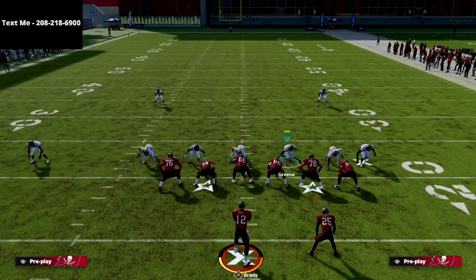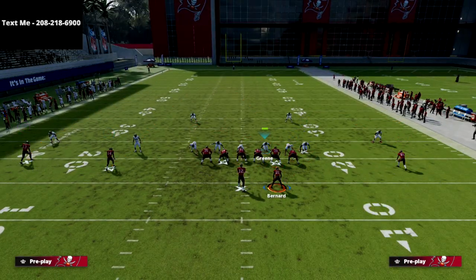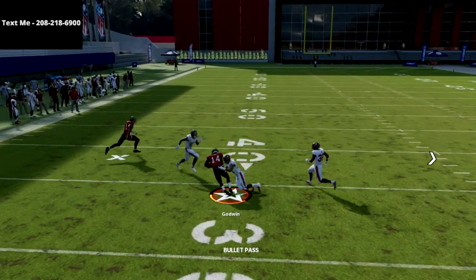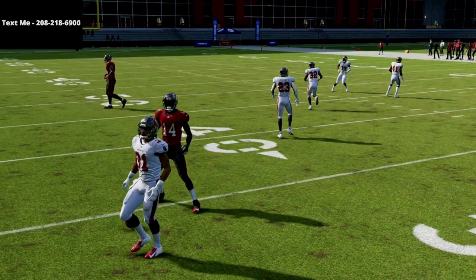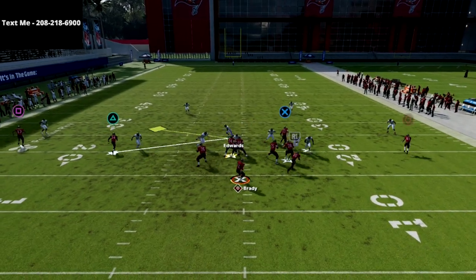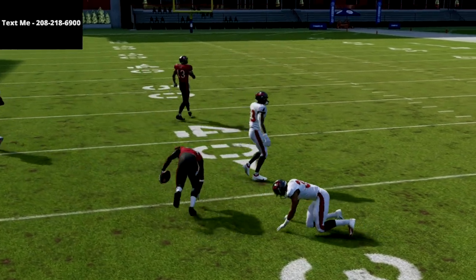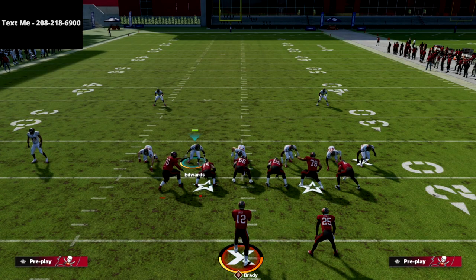So how can we make this blitz better? Another thing that's really popular from gun doubles is this: if they're aware you might be sending pressure, they'll just streak the slot receiver and throw an outside pass lead, and it's really hard to guard that. A lot of people will also use or-route the slot guy, and in Madden 22, it's very difficult to get out there and make a play on that ball. So how do we blitz gun doubles and stop that slot streak?